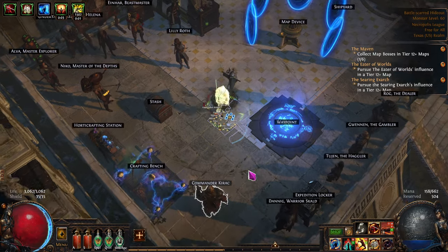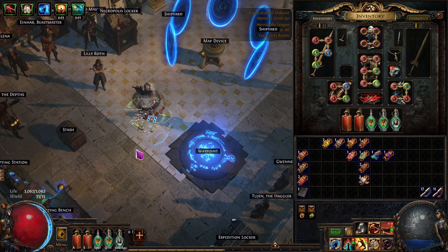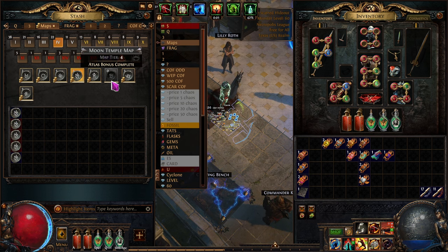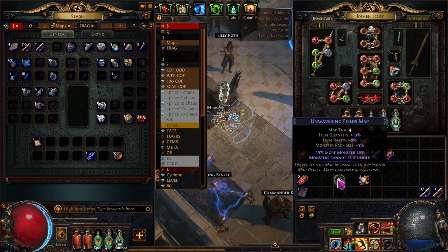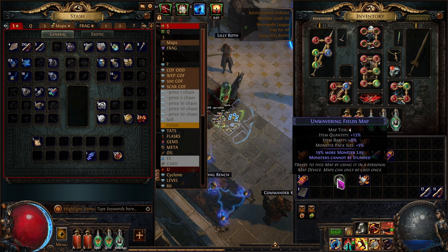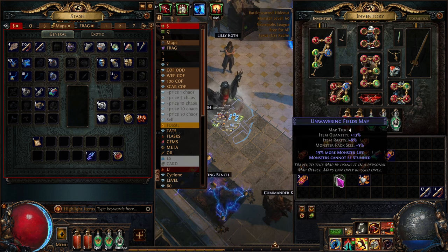As soon as you activate a Kirak mission, always jump in and check his inventory because it changes. Let's do a tier-four Fields map — we'll make it magic to get the atlas point. Modifiers are 'monsters can't be stunned' and 'monsters have more life.' As you get more and harder modifiers the item quantity bonus, rarity bonus, and pack size all go up — more difficulty, more rewards.